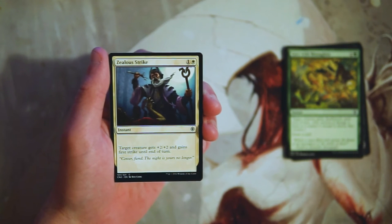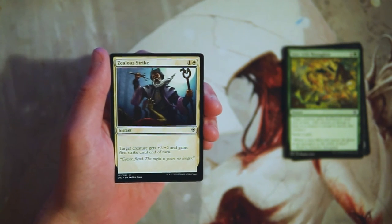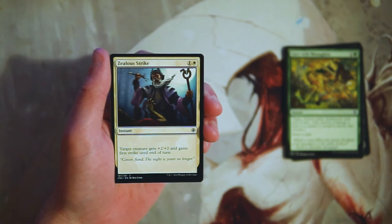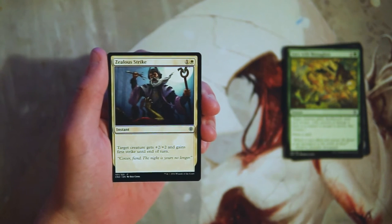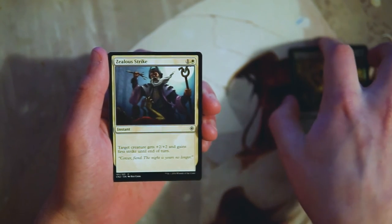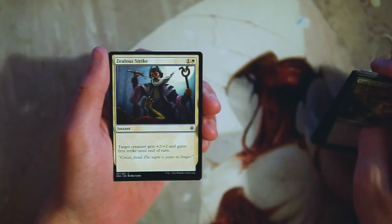Zealous Strike is one and a white for an instant. Target creature gets plus two plus two and gains first strike until end of turn. This seems like a much better combat trick — it's two mana, a little bit cheaper, and it gives first strike, which means it's probably going to be able to kill the creature without killing itself in combat. The two-two buff is pretty big for two mana; I feel like that's very efficient. Definitely like Zealous Strike — unfortunately it's probably one of the better cards we've seen so far in this pack.